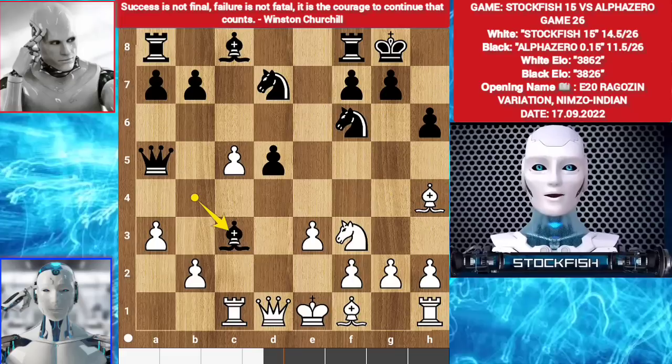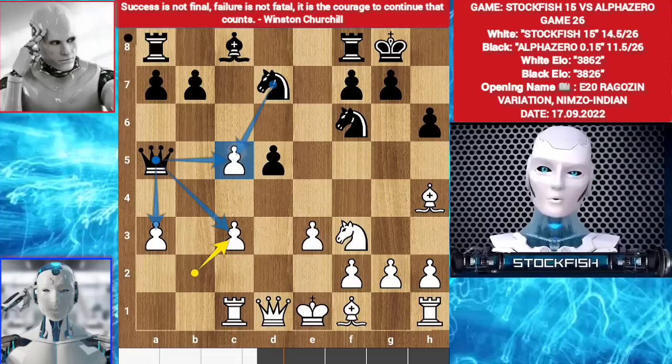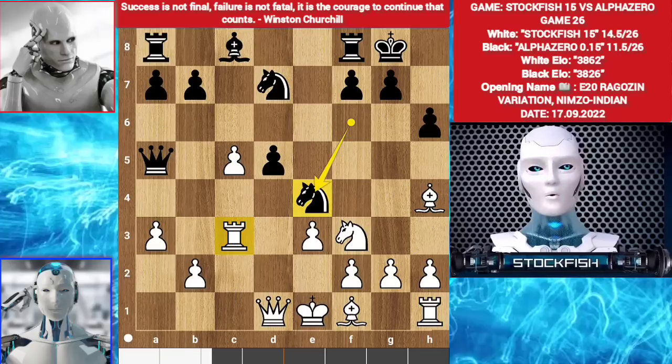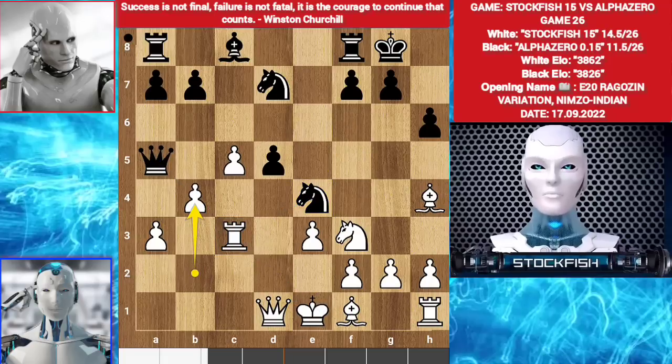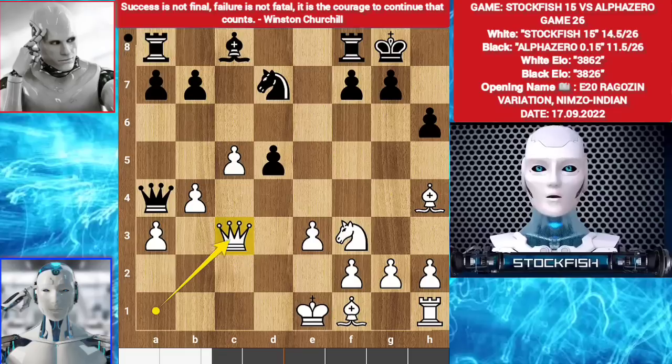Bishop takes knight. Pawn takes knight will damage your pawn structure. These pawns can be easily targeted by the queen and knight. Knight e4, targeting the pawn. So in this position I played rook takes c3, but this is not so good also. Knight e4, targeting the rook, the rook is pinned. b4, targeting the queen. Knight takes c3. Queen a1. Queen a4. Queen takes c3. I lose my rook for a knight and pawn. 5 minus 4 equals 1, and my king is in the middle of the board, so it's minus 1.6 for black.